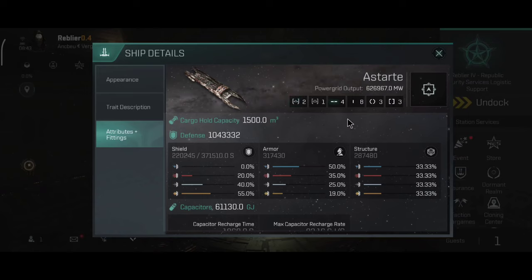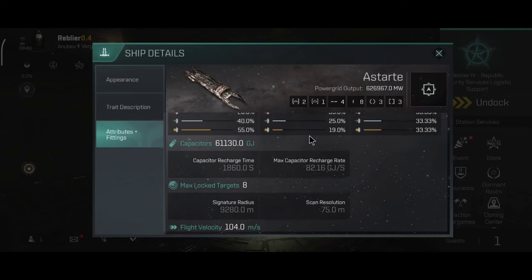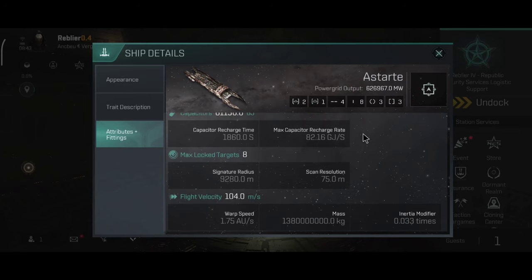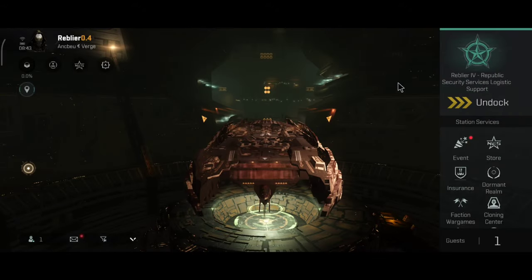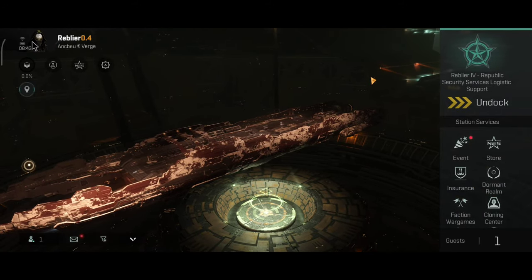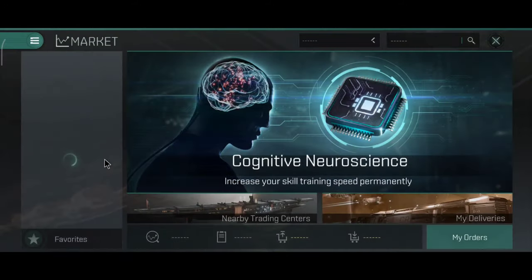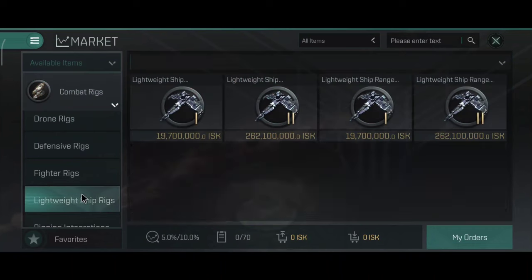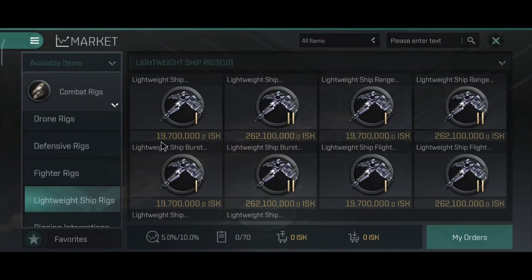If that proves correct, this ship is one of the best ships for anti sub-capital fleets. The Astarte has a very nice defense — this ship is primarily an armor tank, it has the armor bonus and also the armor plate bonus, which honestly might be one of the more unusual bonuses I have seen in a very long time. Let me quickly show you the new rigs before I show you the fit on the ship.